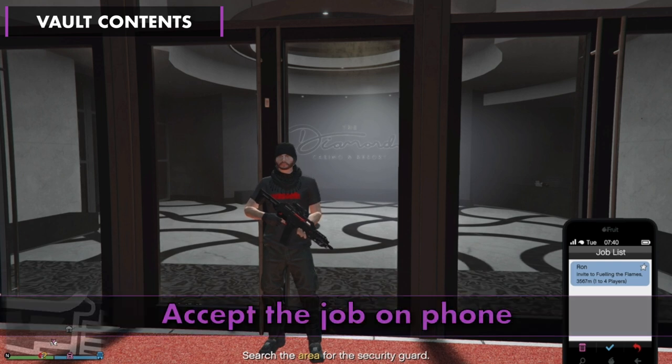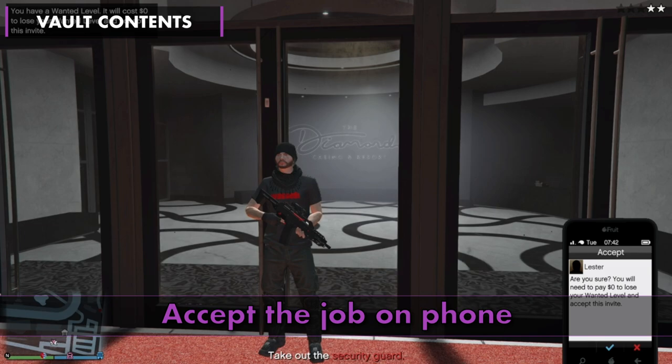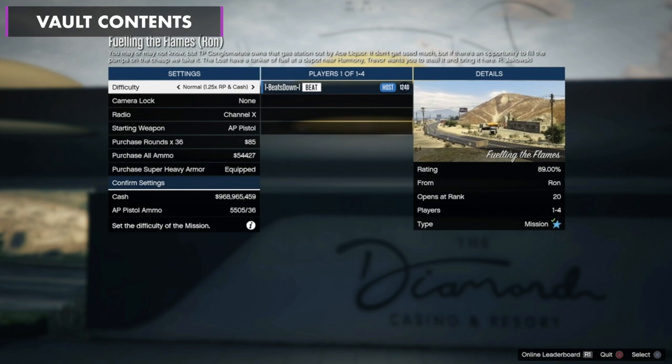This is when the player at the casino accepts the job that they requested earlier. They then immediately back out, which will cause them to lose the cops instantly, and they can enter the casino.